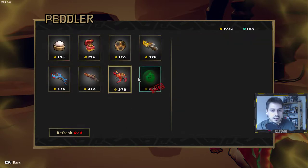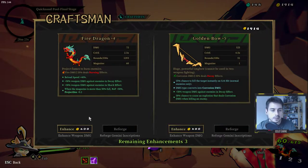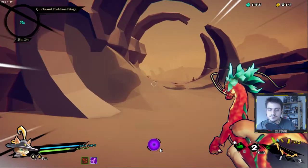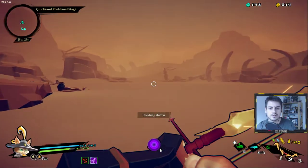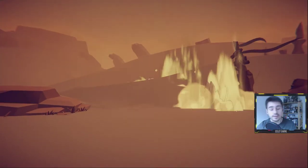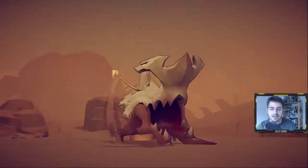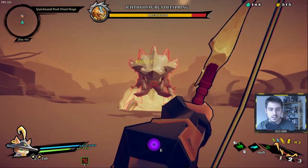None of these scrolls seem particularly great for me. What do I want to upgrade? We can make our bow even stronger, and let's make the fire dragon slightly better. Let's fight the final boss of this stage — then I'll call the video. I don't want to show too much more of the game. Essentially you get another stage after this and then another final boss — that's the game. I love the boss design; it's really solid.